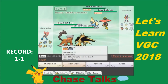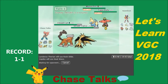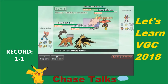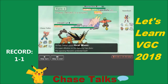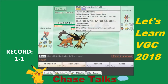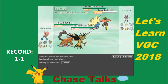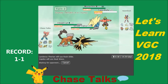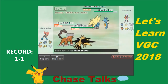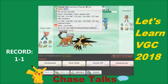I go for Rock Slide and Heat Wave. Since I'm naturally faster, Mega Manetric decides to Protect, so everything targets Bulu — Heat Wave and Rock Slide go off, and Bulu flinches. That's the best turn I could've gotten. I do the same turn again — Rock Slide, Heat Wave. He has Hidden Power Ice. Rock Slide goes off, and he actually brought Kingdra — and I burned the Kingdra! Got pretty lucky there. I totally lived that Hidden Power Ice, thanks to the Assault Vest.